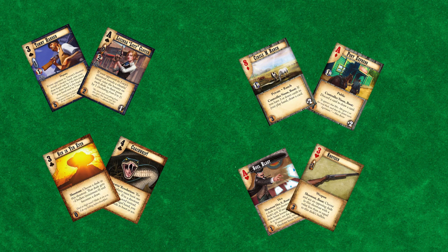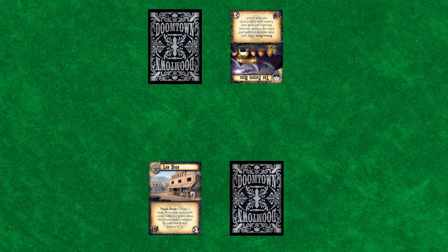Players will build 52-card decks consisting of dudes, deeds, actions, and goods. In this video, we'll teach you how to play Doomtown Reloaded by using the Law Dog and Fourth Ring decks you can find on the Pine Box Entertainment website.